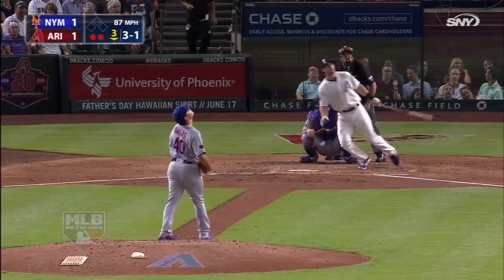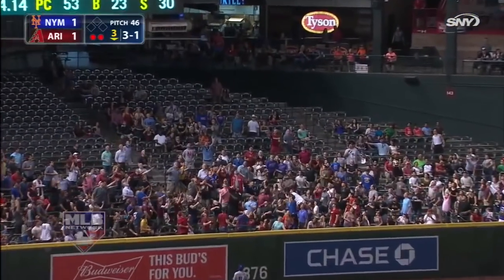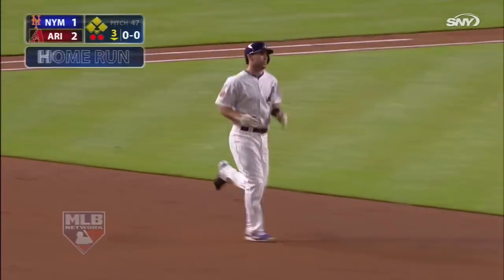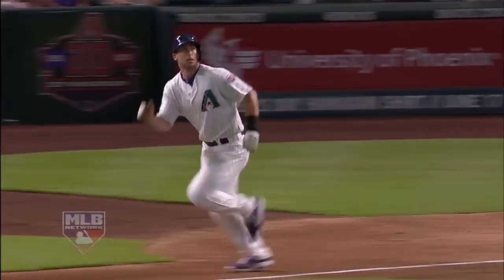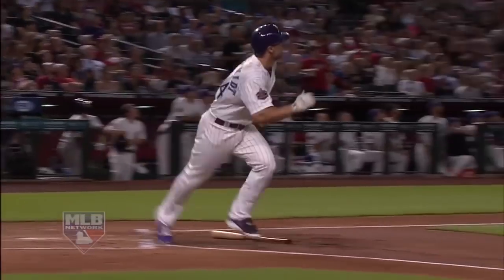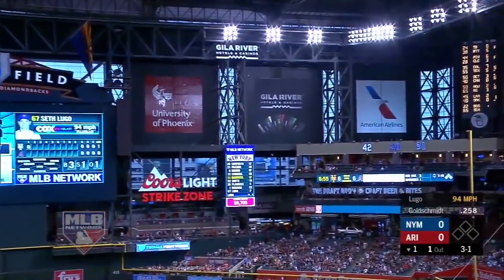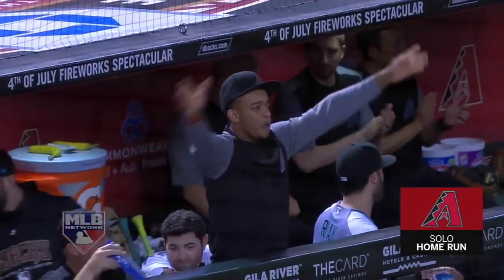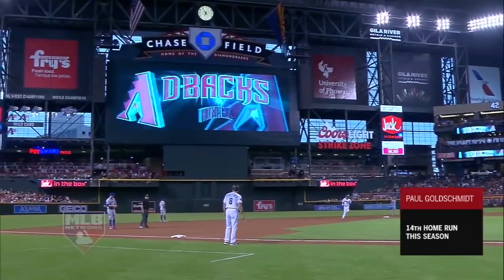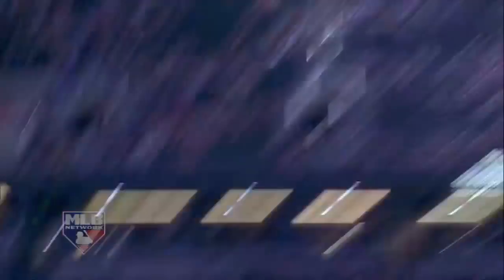Goldschmidt with two out and nobody on — a high towering fly ball to deep left field, and he's given the Diamondbacks a lead. A long home run by Paul Goldschmidt, number 13 of the season. A towering, arcing, impressive home run. You just can't make a mistake like that to any power hitter, never mind a guy as hot as Goldschmidt. Goldie hits one high in the air, deep right field — gone. 1-0 D-backs, he's done it again. Towering blast to the opposite field, just a middle-of-the-plate fastball, and Goldie barreled it out to right field, that ball got way out of here.